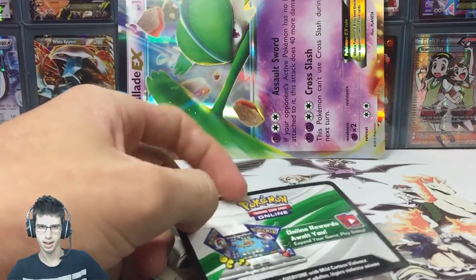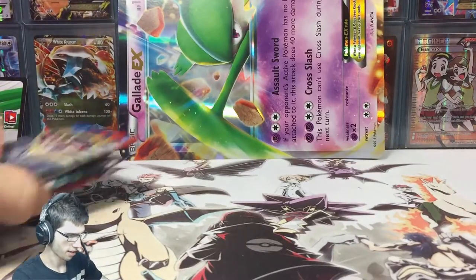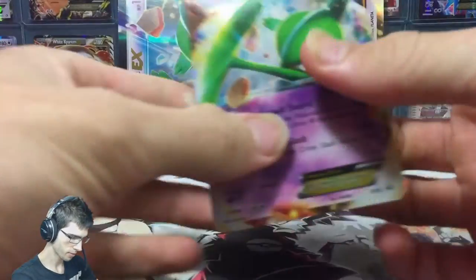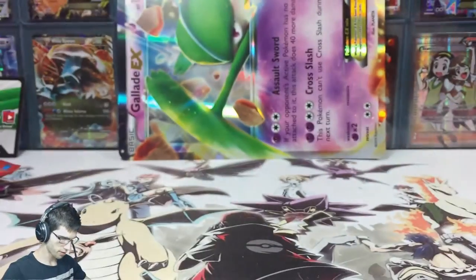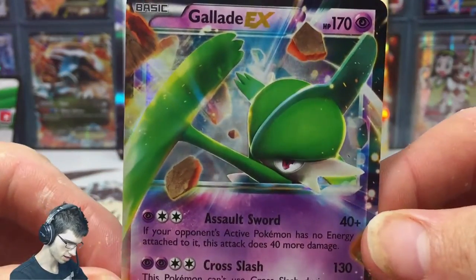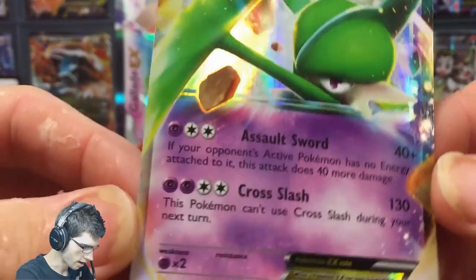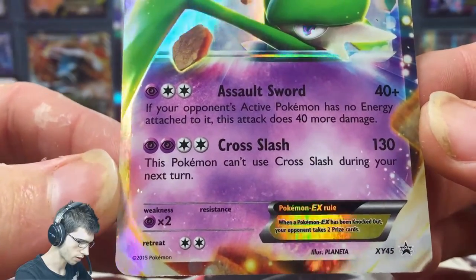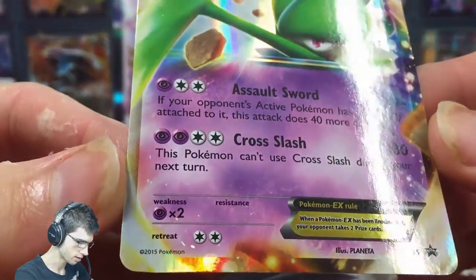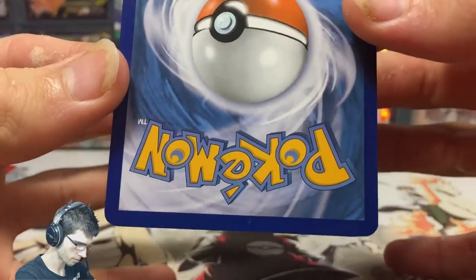Alright guys, let's get cracking into this thing. Featured in the box is a code for TCGO — that one's mine, but the codes in the packs will be for you guys as normal. We have the Gladi EX promo card; there's a jumbo version at the back as well — the jumbo is just the same card but oversized. The promo is Gladi EX with 170 HP; it has Salt Sword and Cross Slap. Weakness is Psychic times two. It's promo XY 45, which is pretty sweet and looks minty fresh.